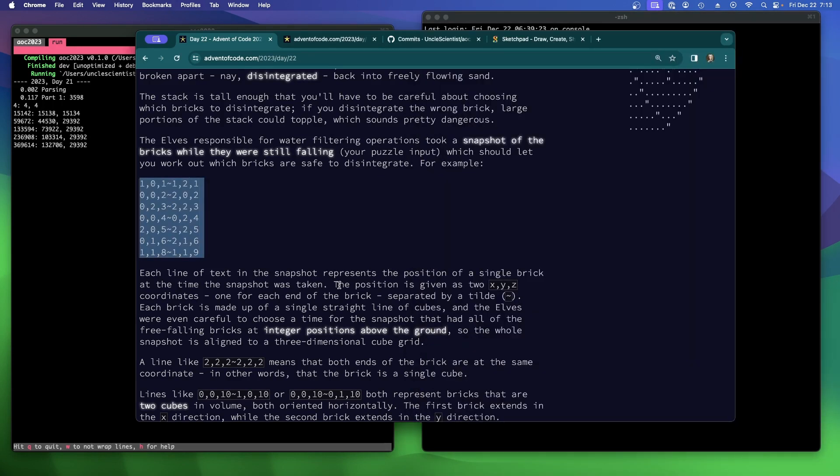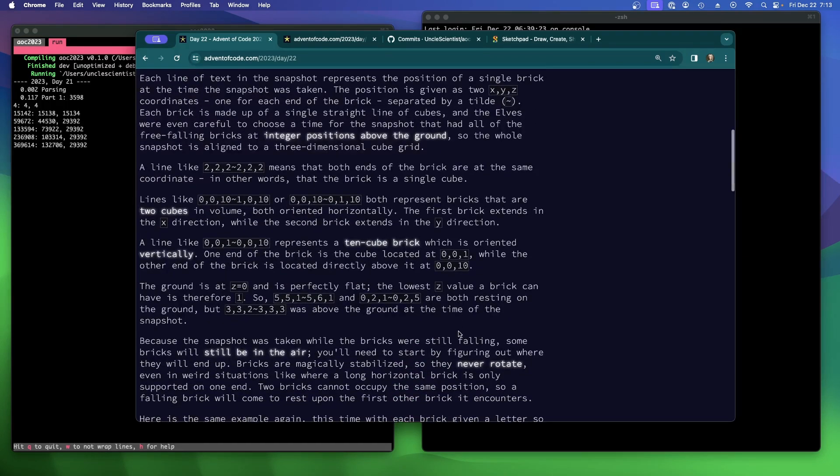Each line of text in the snapshot represents the position of a single brick at the time the snapshot was taken. The position is given as two XYZ coordinates, one for each end of the brick, separated by a tilde. Each brick is made up of a single straight line of cubes, and the elves were careful to choose a time for the snapshot that had all free-falling bricks at integer positions above the ground. So the whole snapshot is aligned to a three-dimensional cube grid.